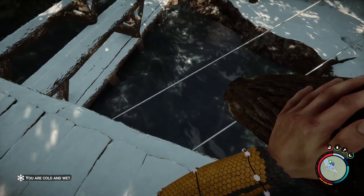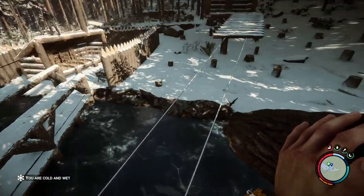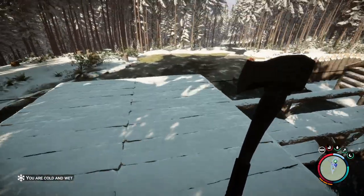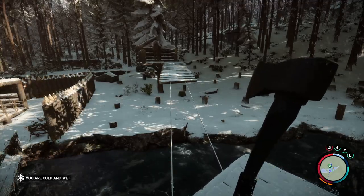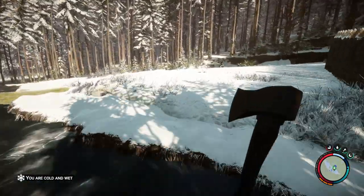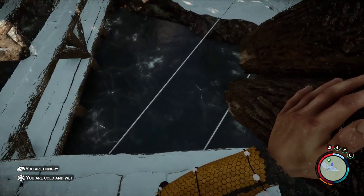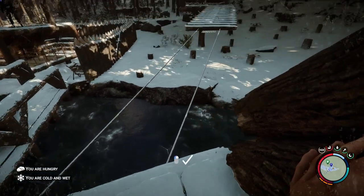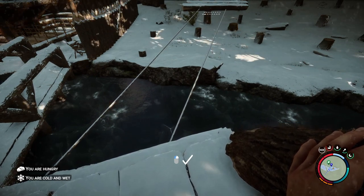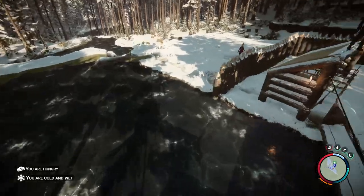Look for the blue tick. This part can be a little bit frustrating. We can't do it from the treehouse end because you can't carry logs up the treehouse. As it gets closer you can see just at the top of the screen the moving dashed arrows, like you see when you're building a roof or stairs.